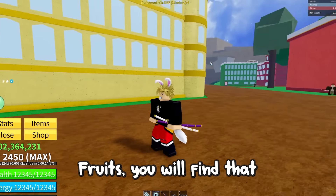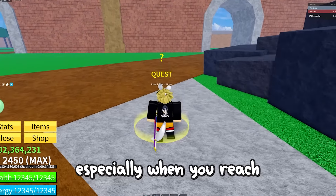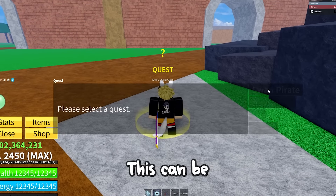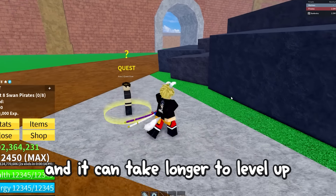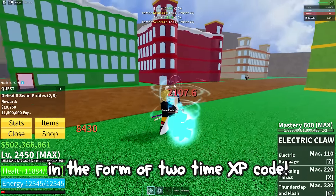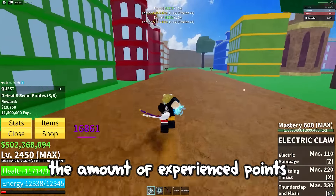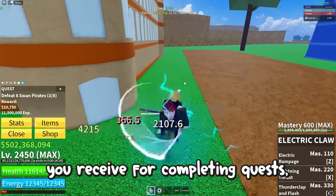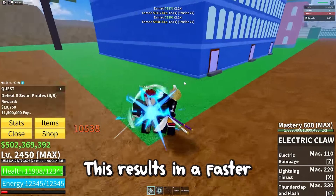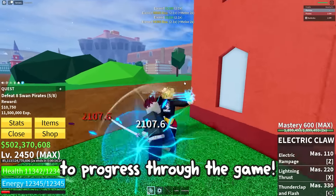As you progress through Blockstrate, the grind will become much slower and more demanding, especially when you reach 2nd and 3rd sea. This can be a frustrating experience and take longer to level up. Thankfully, the game offers a solution in the form of the 2x EXP code. By using this feature, you can double the experience points you receive for completing quests, tasks, and defeating enemies, resulting in a faster leveling process and making it more enjoyable to progress.